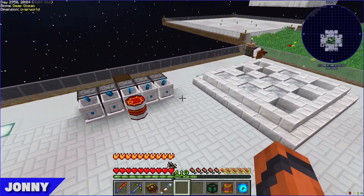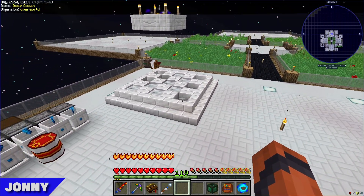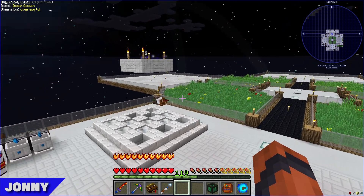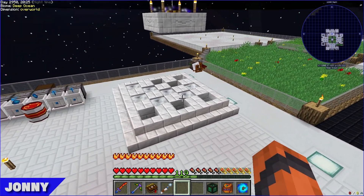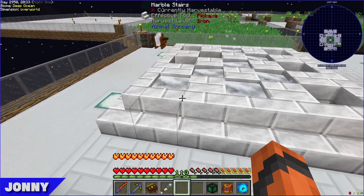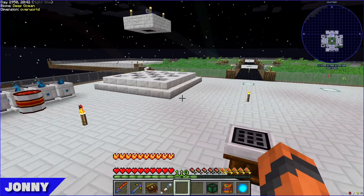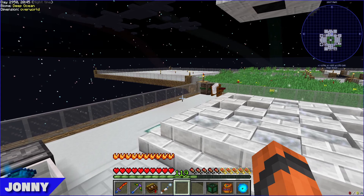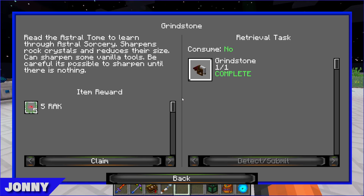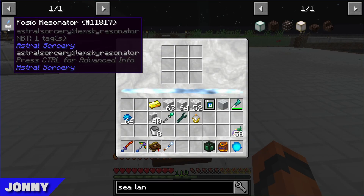They discuss automating crystal upgrading in liquid starlight. The method other people use involves Integrated Dynamics to check when starlight is depleted, pick up the crystal, and drop it again. It might be done off-camera. Moving on — the fossic resonator should be easy to craft.